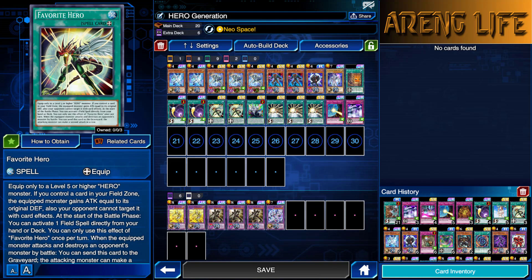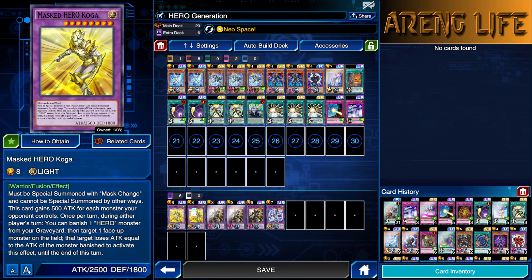So that should be good news for you guys — you don't really need to buy three of them, at least as of my testing. I've been testing it for a good few hours now. It looks like the most optimal way to run the deck. The only cards you're going to need are Favorite Hero and, of course, Mass Hero Koga.